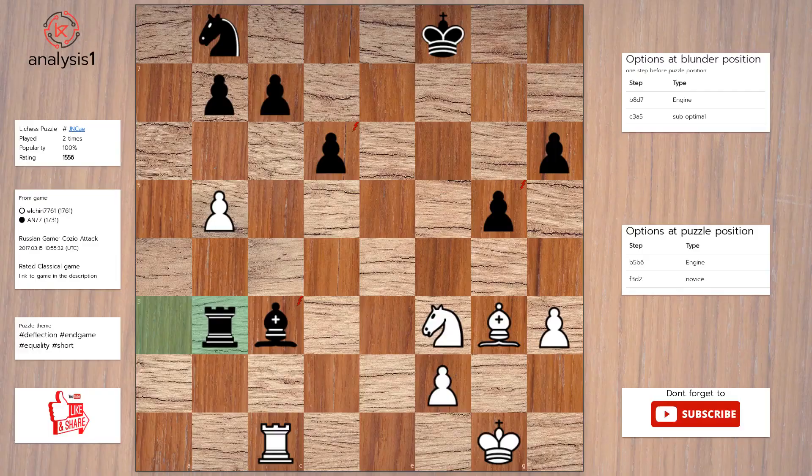Next puzzle. The threats are: Knight takes pawn, Bishop takes pawn, check. Rook takes bishop. Checks in this position are: Bishop takes pawn, check. Queen takes pawn, check. The answer is b6, Rook takes pawn, Rook takes bishop.